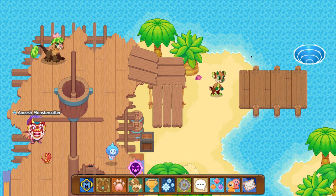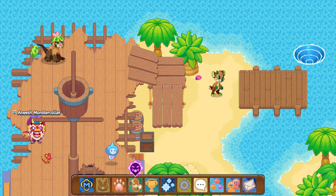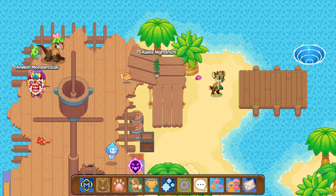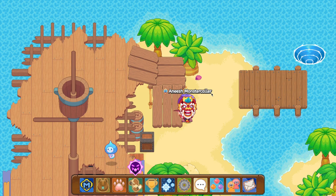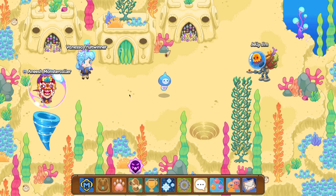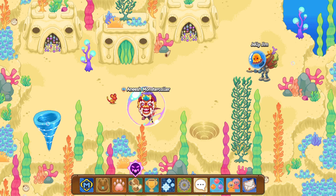Now you want to see this big whirlpool on the top right corner of your screen — we want to head there. We have three pets on screen; we can skip the one on the bottom right of the ship and battle the two pets over here. Alright, I just defeated both of those pets, so now we can head into the whirlpool. We have one more pet in our way — let's battle that.